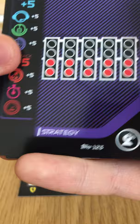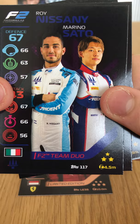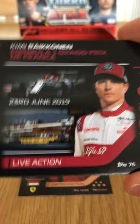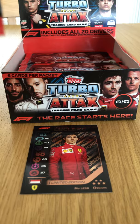Into approximately our ninth pack. We have George Russell base card, the Start Lights base card, Kevin Magnussen base card — pretty chuffed, haven't got one yet. F2 duo of Roy Nasani and Marino Sato for Trident. Kimi Räikkönen Live Action from the Grand Prix de France. And Kevin Magnussen's holographic — really shiny in the light. Let's get into our next pack.